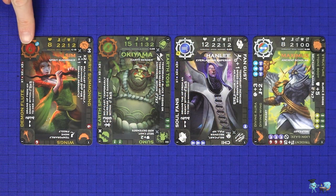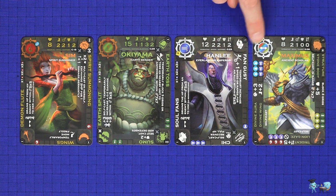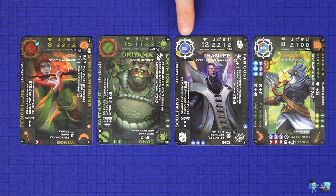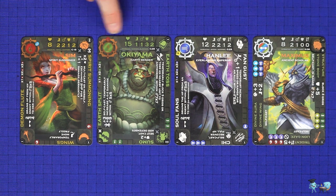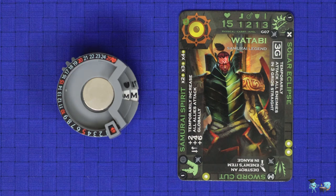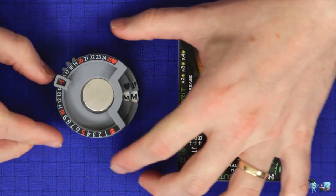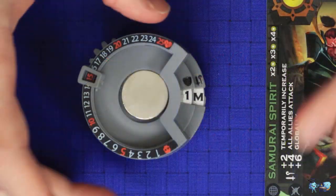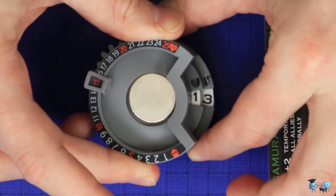Each hero in the game has an affinity to one of the six Elementals, or may be a Master Hero shown by this icon. When drafting, your team may have no more than one Master and no more than one hero of each Elemental type. Each Elemental also has a Counter Elemental, but this is thematic only. Now set up each of your heroes on one of the Hero Dials. Track your hit points on the outer rim of the dial, set your defense on the inner rotating ring, and set your attack — represented by the sword, staff, or both — on the outer rotating ring.